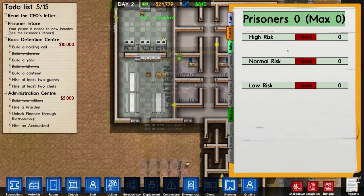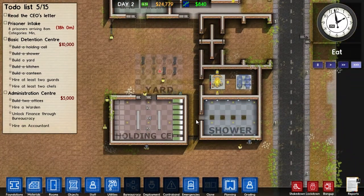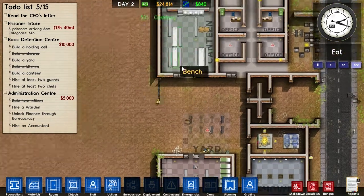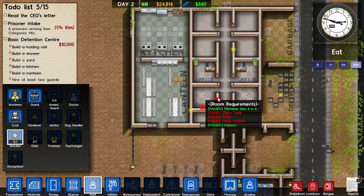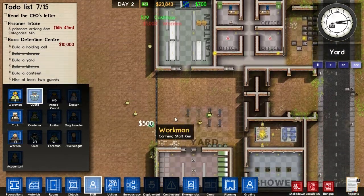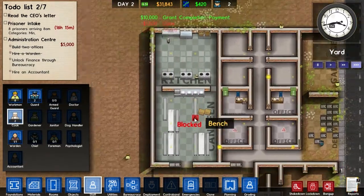We need two chefs. We'll turn on intake — not high risk, not high risk — we'll turn on intake for low-risk prisoners as they get the fence up and finish the showers. We're gonna have prisoners in soon, so hopefully the fence gets up really quickly. No pressure, but if you don't get it up, you're fired. We need to hire a warden and a couple of guards and chefs.